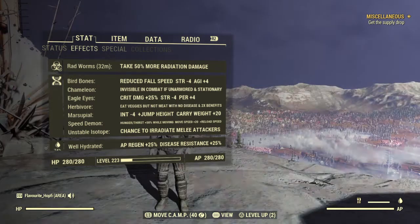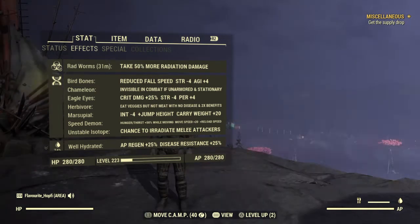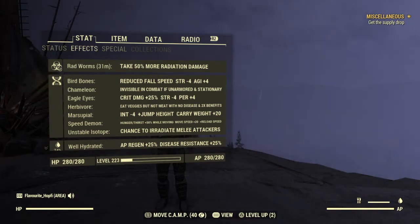Anyways, that was it in terms of gameplay. Now I'm going to go over the mutations, the equipment, and the perks. First things first, we do have our mutations here: Bird Bones, Chameleon, Eagle Eyes, Herbivore, Marsupial, Speed Demon, and Unstable Isotope. Chameleon and Unstable Isotope are completely unnecessary for this build — they are just leftovers from another build I made.